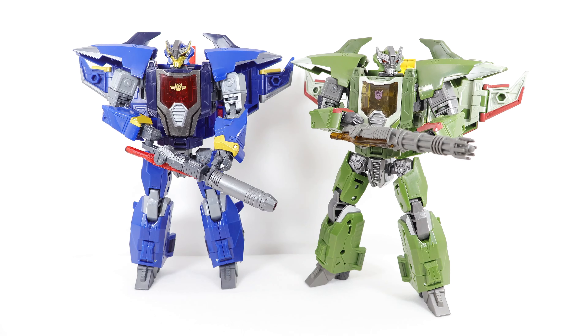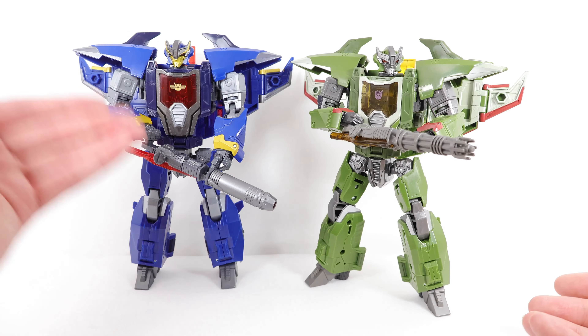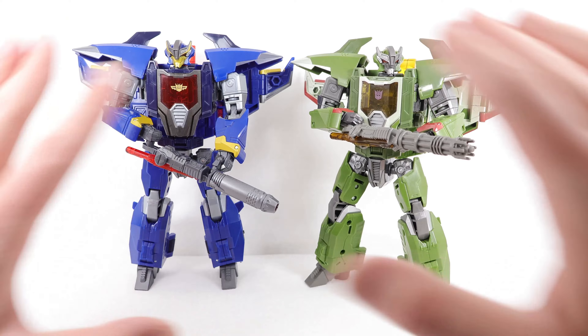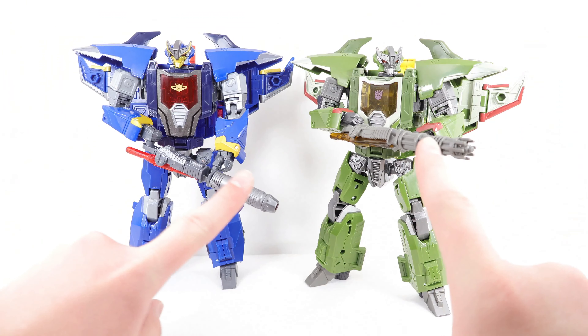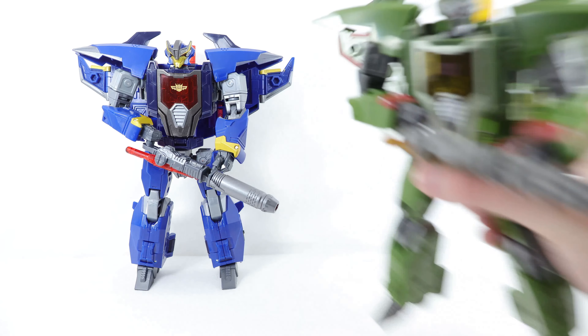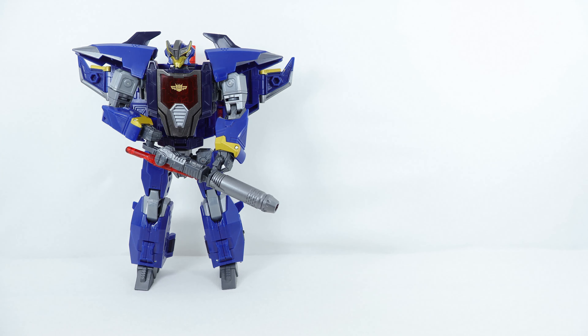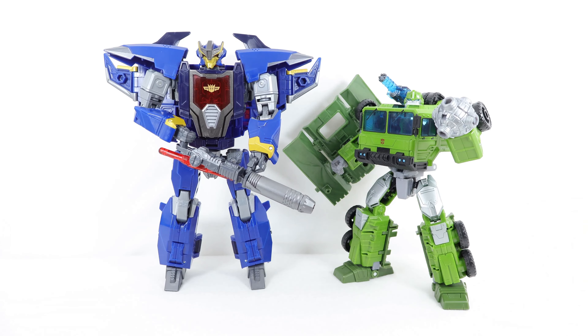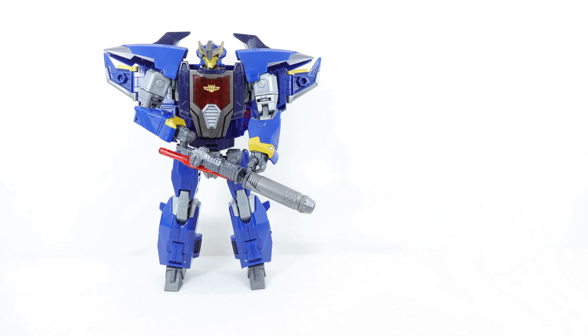I've always really liked Dreadwing — I just love his deco with the gold and the blue. Blue is my favorite color, which probably adds to why I like it more. Also, spoiler alert, Skyquake did die in the very first episode he was introduced, so Dreadwing lasted quite a bit longer and they were able to develop his character a lot more. The only change on the figure is the deco — the weapon tip is different and the sword is the same mold just a different color. Here he is also with Bulkhead, and they look super cool side by side.